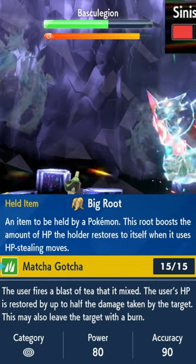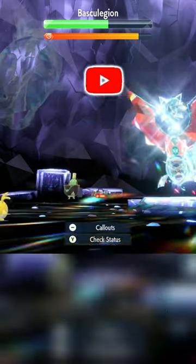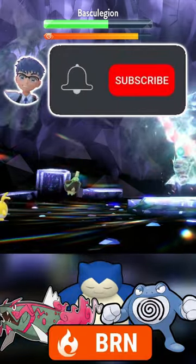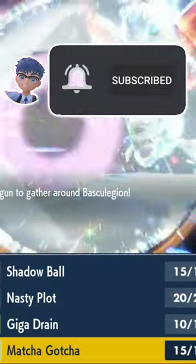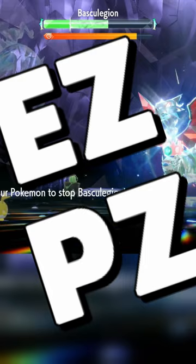In this clip, you can just see how much you heal back from a Big Rooted Macha Gotcha, and the additional chance to burn can be super helpful against a physical attacker. Sinisha has access to Nasty Plot as well to increase your damage output, thus increasing your healing. Easy peasy.